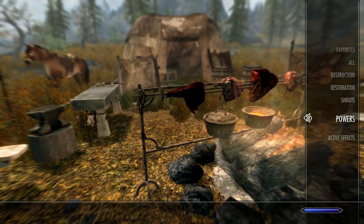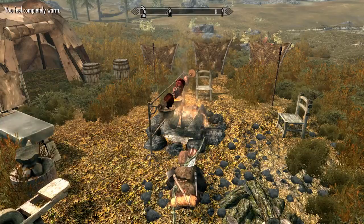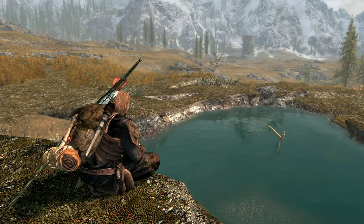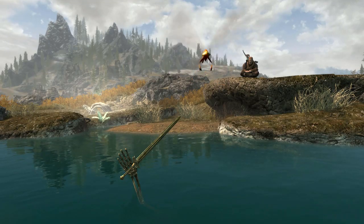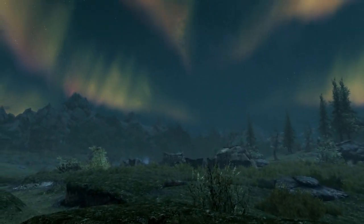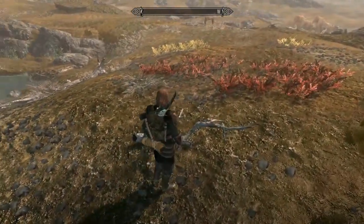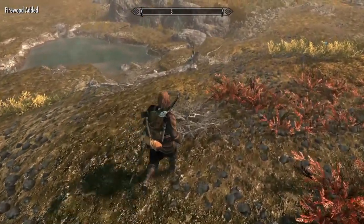This mod also allows you to do a few things to further enhance your immersion by allowing your character to interact with the world in different ways. Using various powers, you can sit down beside your campfire or anywhere in the world if you just want to enjoy the view or contemplate life. You can also lie down on your bedroll or just in the grass if you want to do some stargazing. One I enjoy a whole lot is the Dova Collecting Firewood power, which allows you to collect firewood from fallen logs or brush piles in the world, and you can then use the wood to light your campfires.